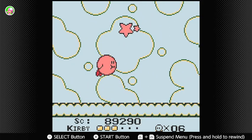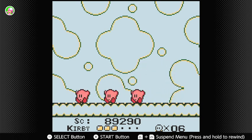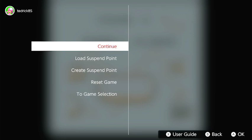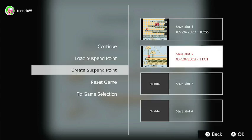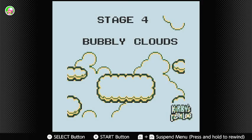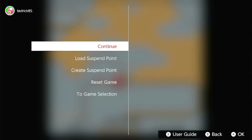There we go, nice. We're going to stop with Bubbly Clouds. We're going to go ahead and create a suspend point here. And next time I see you guys in this series, which will obviously be next Wednesday, we are going to go ahead and finish Kirby's Dream Land here for the Game Boy. With that, we are going to stop there. Thank you guys so much for watching. Hope you guys enjoyed the series so far. I'll be seeing you guys again next time. Thank you.